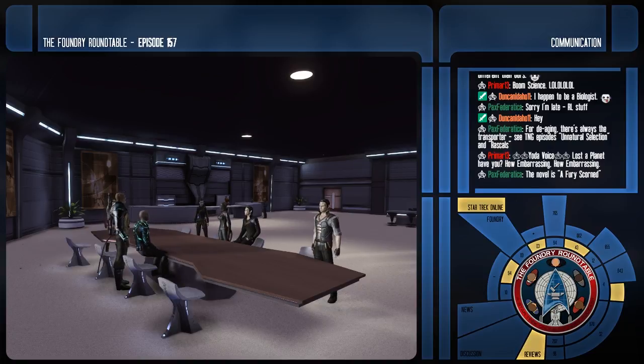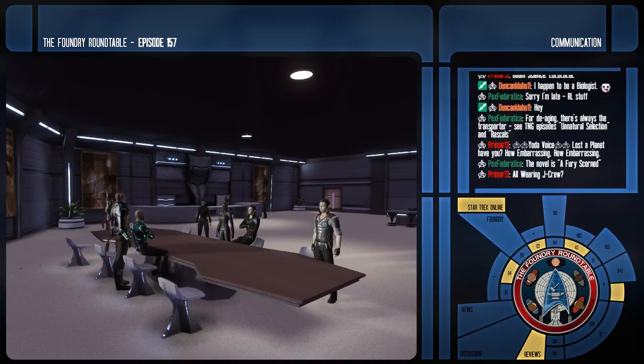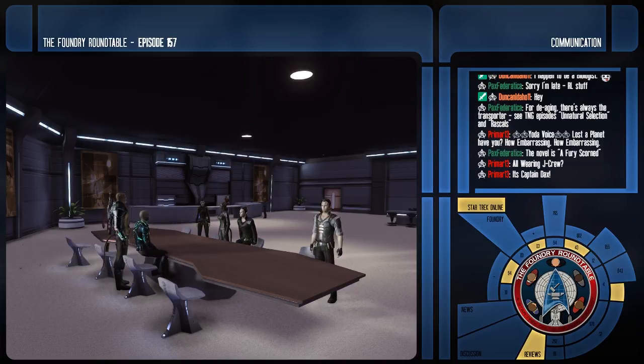You could also do an Enterprise J crew, because we know nothing about them — not even the captain. Well, actually other than it might be a Dax. I'd have to go play Ragnarok again to confirm. So we know there's a Dax symbiot involved but we haven't seen the captain, so we can make it anything.